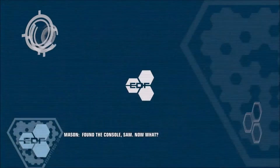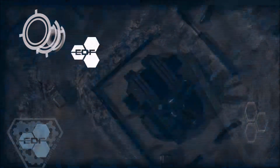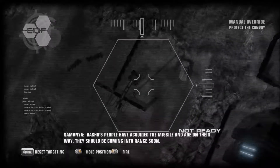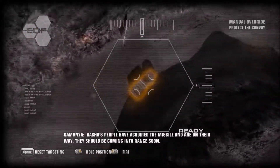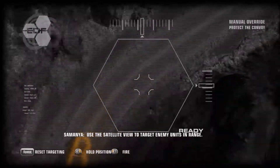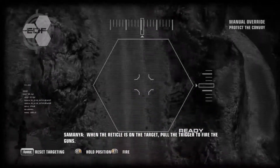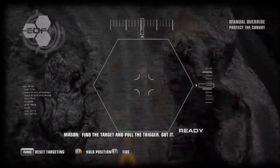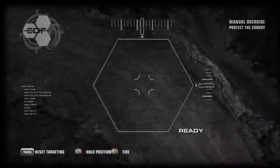Found the console, Sam. Now what? I'll transmit the access codes from here, just hold on. Marsha's people have acquired the missile and are on their way — they should be coming into range soon. I've got a visual on the Marauders now. Use the satellite view to target enemy units in range. When the reticule is on the target, pull the trigger to fire the guns. Find the target, pull the trigger. Got it. We're not going to have much time, so don't let the Marauders get bogged down. Keep that truck moving.